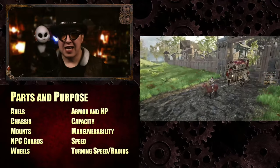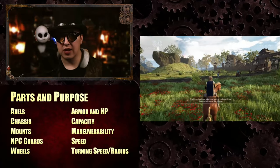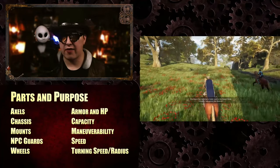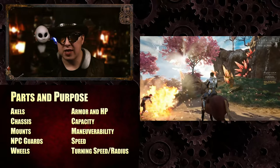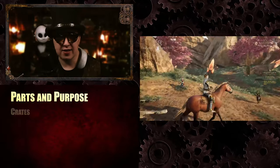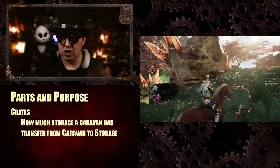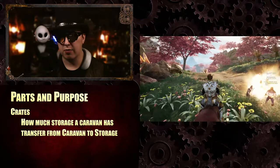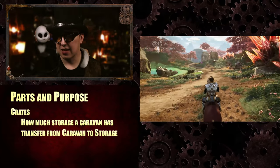Not every caravan is going to be built exactly the same, which adds a lot of intrigue: can we catch that caravan? Is it pretending to go slower than its max speed? Is it a fast caravan with low storage, or a lumbering caravan with a lot of armor? These are things you need to figure out before you attack. Crates are also included with parts — they determine how much storage a caravan has and are used to transfer goods to the point of storage. A lot of testing for caravans still needs to be done in Alpha 2.